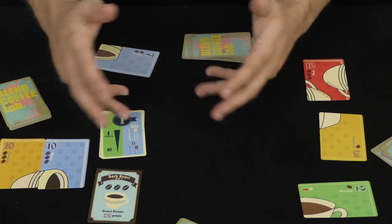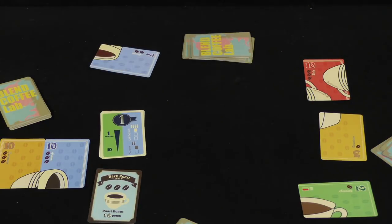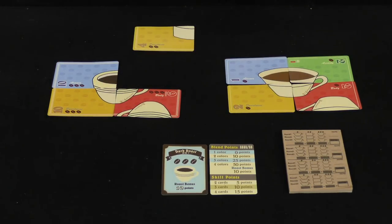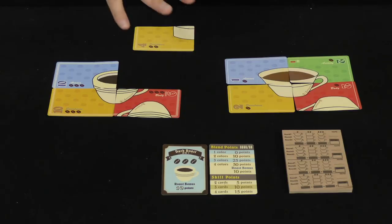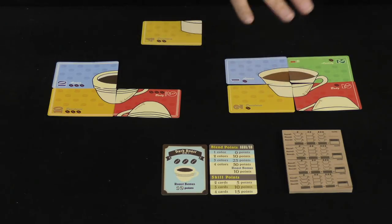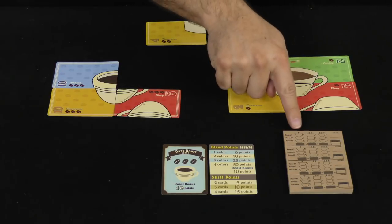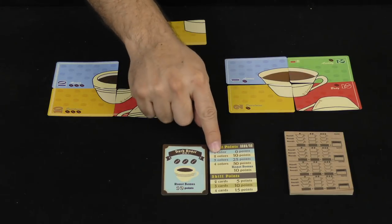At the end of one hand — that is one third of the game — this player has built three cups of coffee: a strength-one light roast, a strength-two medium roast, and a strength-three dark roast. They've only completed one full cup: they have all four cards for the light roast, three cards for the dark roast, and just a single card for the medium roast. Now we score.